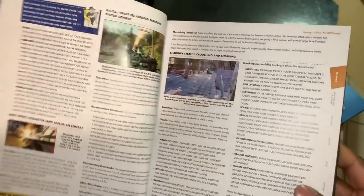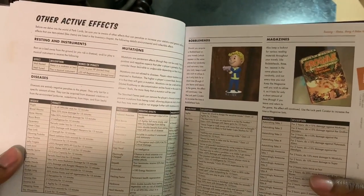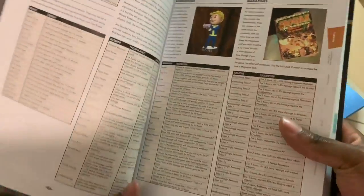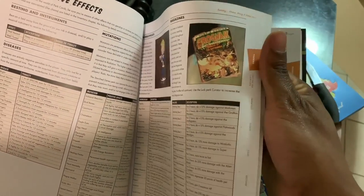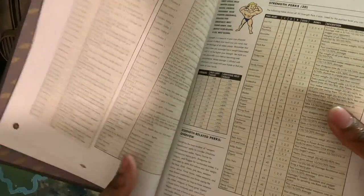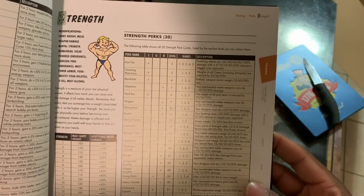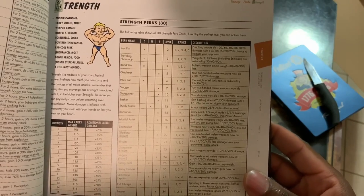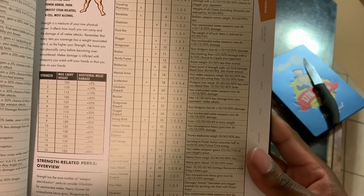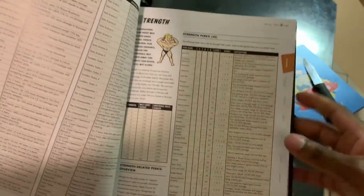I want to show you the S.P.E.C.I.A.L. effects section because this part of the game has changed dramatically. We still get the usual stats like strength and charisma, but in Fallout 76 they're using a card system now, which is a lot different than what we're used to seeing. The strength system and perks have changed — Iron Fist and others are described with full descriptions on each strength perk, 30 in total. You're also able to stack up your strength points, and it even shows additional melee damage per strength level.